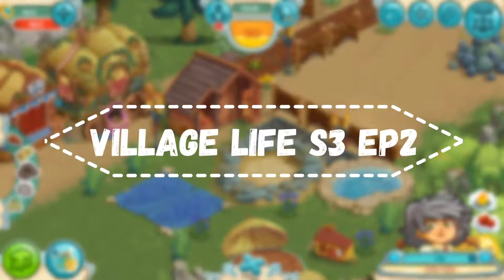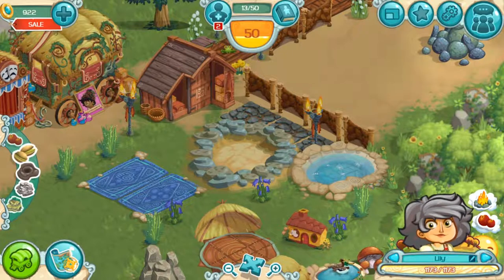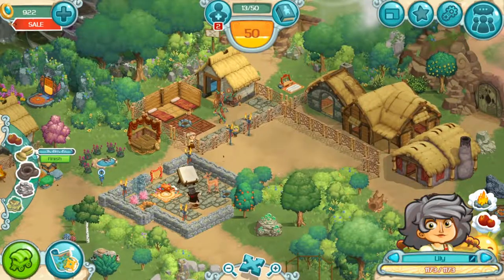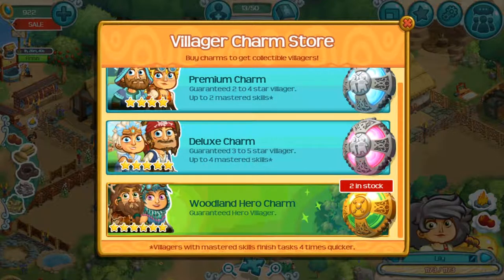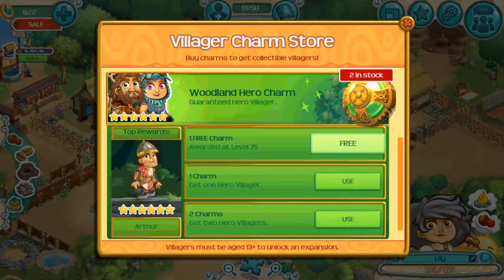Hello everyone, I'm C41521 and welcome to the second episode of Village Life. I'm zoomed in and recording back to back. Nothing new has changed except I'm going to use my two hero charms — I got to level 50 in the last episode so now I have two hero charms. Let's use them one by one.